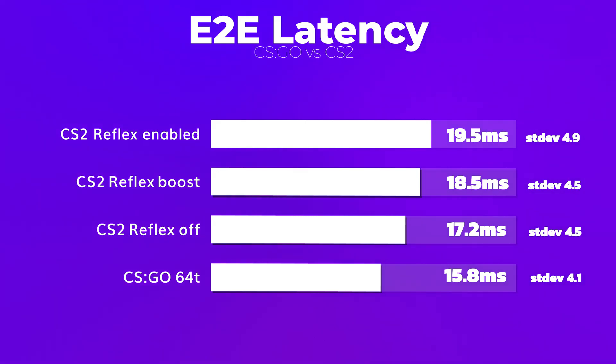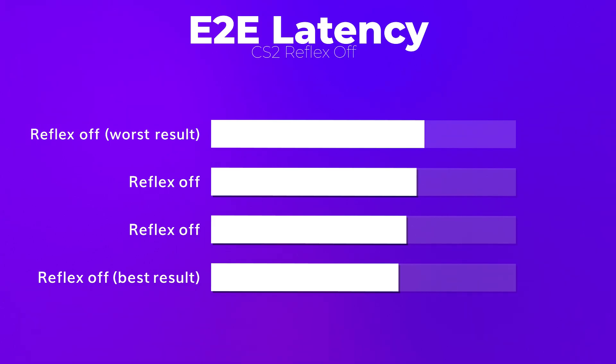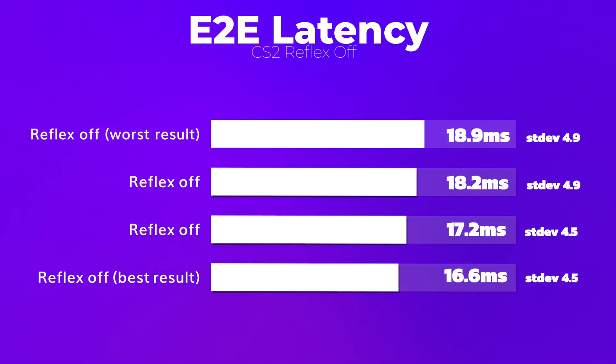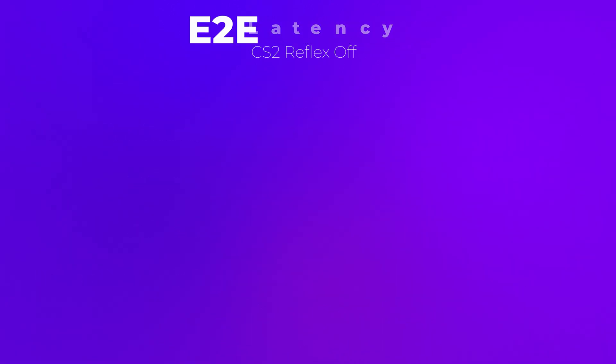Looking at other CS2 settings, the Reflex plus boost mode gives 18.5 milliseconds. But these results actually fall into run-to-run variation levels. For example, I ran three more iterations with Reflex disabled and got 16.6, 18.2, and 18.9 milliseconds. So the results are all over the place and the setting does not seem to make a meaningful difference.